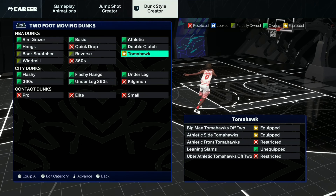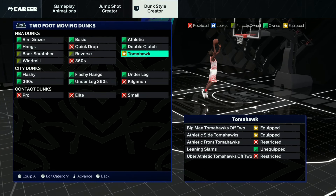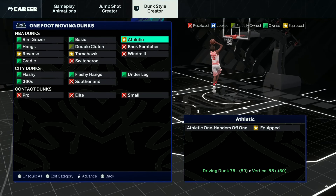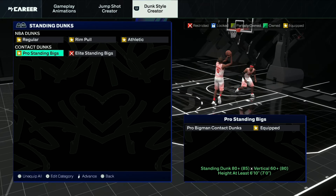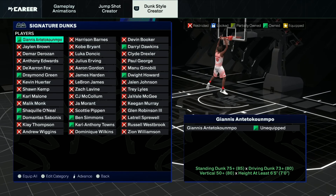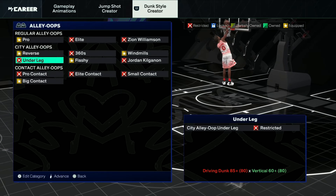These are the dunks that you can get — everything that's green. I like the tomahawks because they're probably the fastest dunk animations, especially off two. The athletic ones and some baseline reverses too. You get the pro standing bigs and all the under-the-basket dunks — those are all your standing dunks. You can probably add some of these packages if you want. These are all the oops that you get, so you get some pretty good dunk packages.